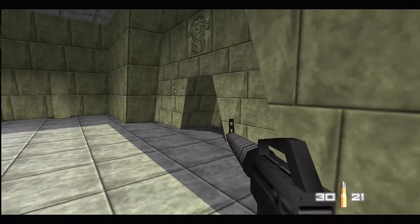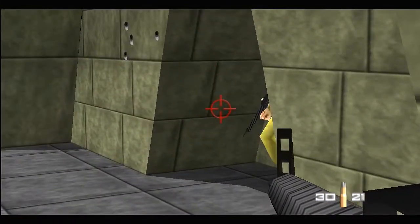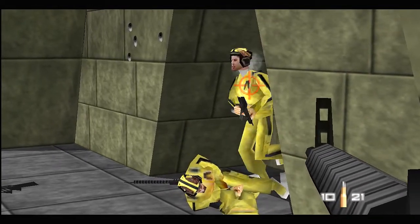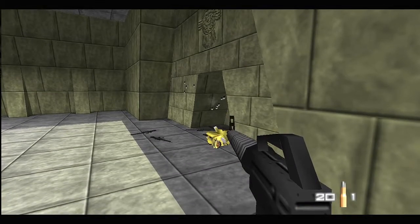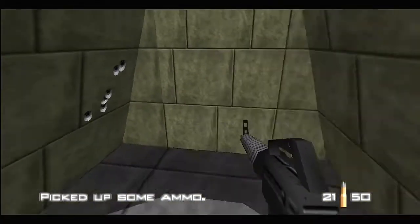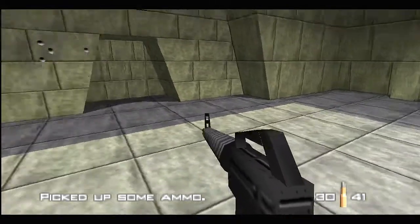And hide and wait for the guard to come for me. More guards will come for you as well, so just kill all of them — you have to count five guards in total. And all five guards come for me, so that's good.